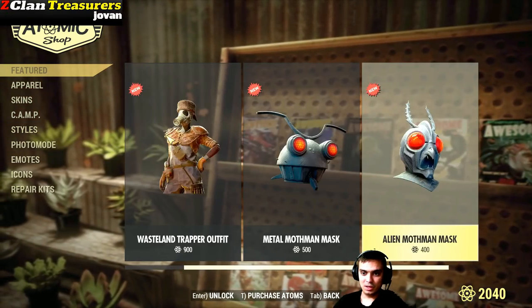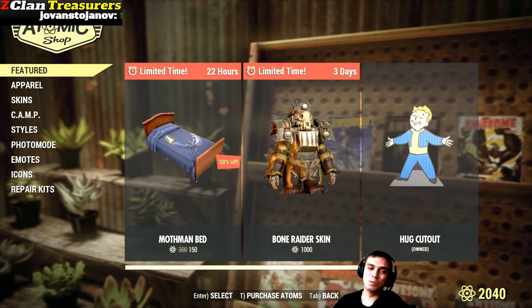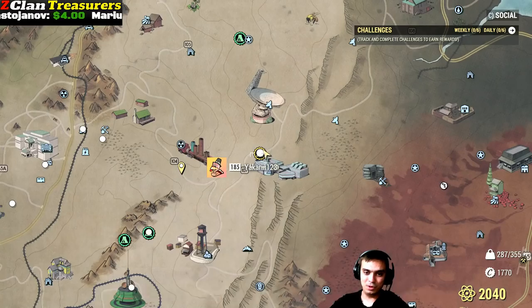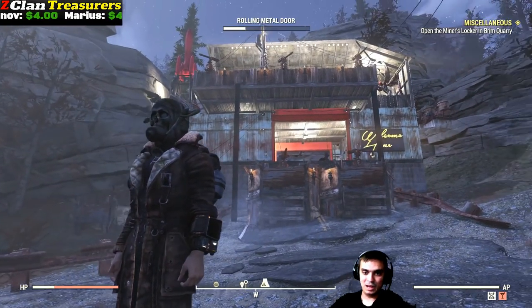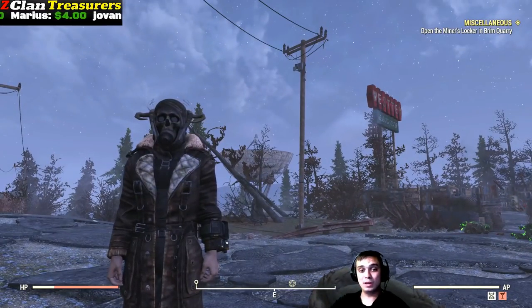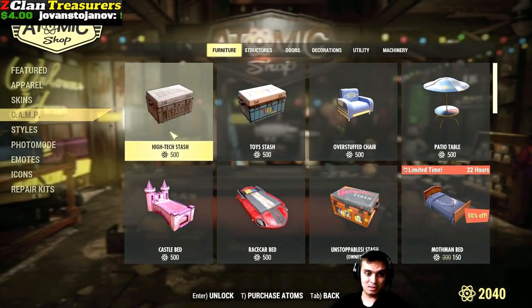There's still so much stuff and I hope they will increase the budget because I scrapped my camp like five times today before I got to build this. I'm not buying that item, so I'm not gonna display it to you. The only thing we have in the atom shop is just that Mothman bed — that's pretty much it.